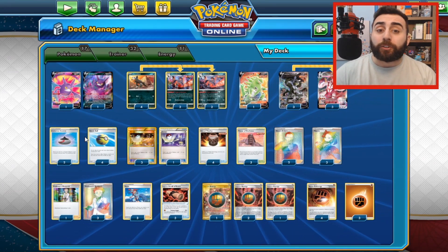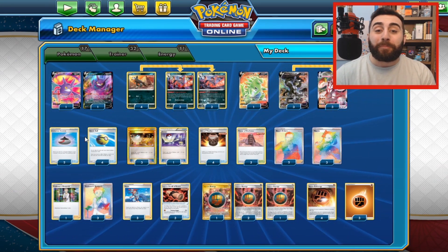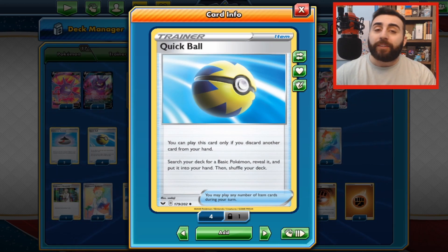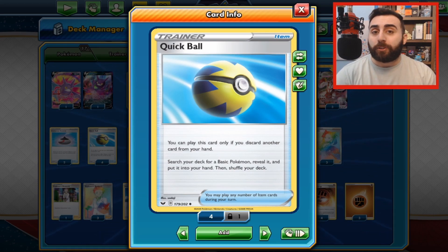The last card type is trainer cards. These are really important to setting yourself up to win — trainer cards typically make up about half your deck, sometimes a little bit more. They are broken up into four different types. The first type are item trainers — you play the card from your hand onto the field and follow the effects of the card. Sometimes there's a requirement needed to play the card. In this case, you have to discard a card from your hand in order to play it, so if this Quick Ball is the only thing in your hand, you cannot play it until you have a second card to discard. During your turn, you can play as many item cards as you want, as long as you meet the requirements.